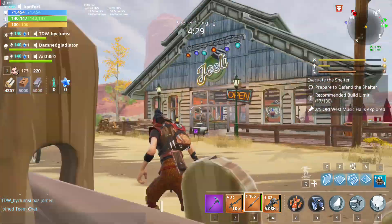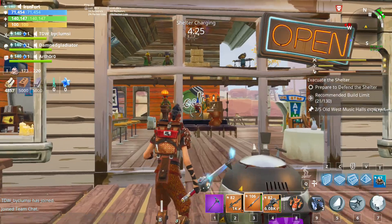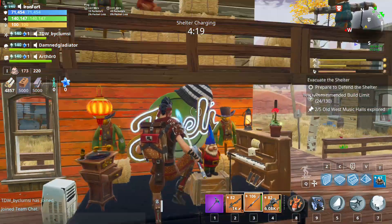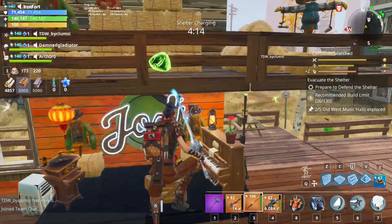Another one is here — zero drills, yeah, drills. This is also an Old West Music Hall. You just have to come in and there it is. The music halls only spawn two per map.